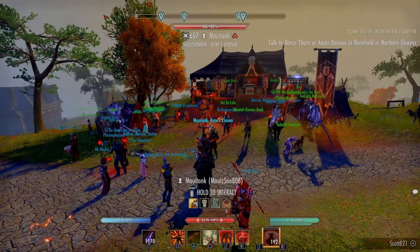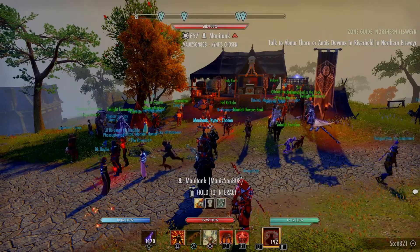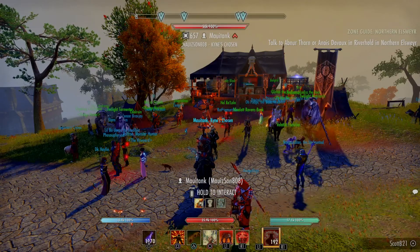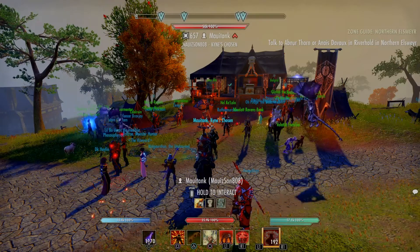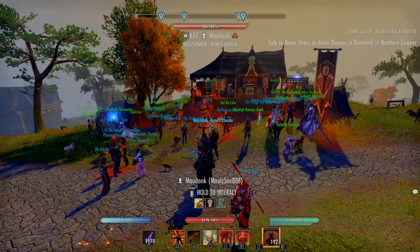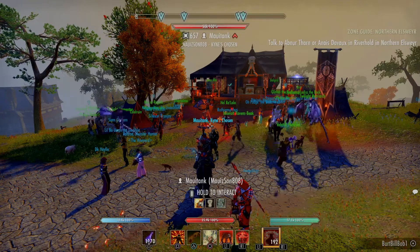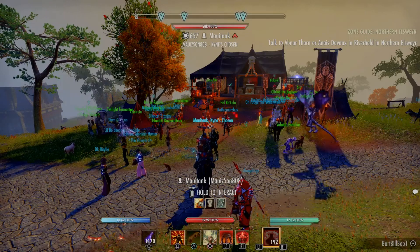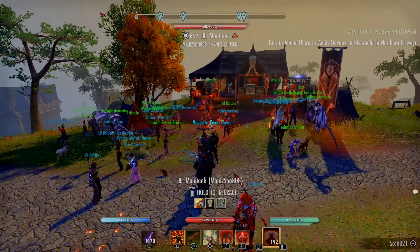To start the Undaunted, after you finish your tutorial you'll spawn in one of the major starting cities. Go on Google to find which city it is for your alliance. Go into the tavern - there's going to be a group of people sitting around the table. Talk to them, they are the Undaunted. They'll give you a quest, complete it, talk to them again and they will give you the skill line. They'll tell you to come over to the Undaunted tent and pledge yourself.